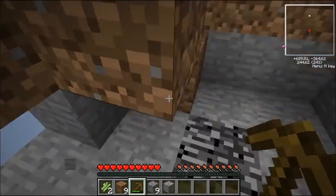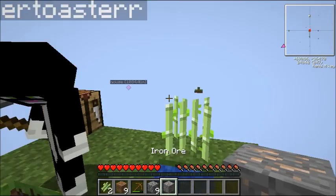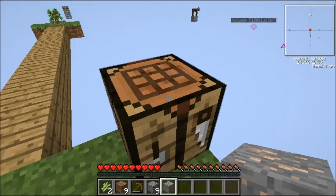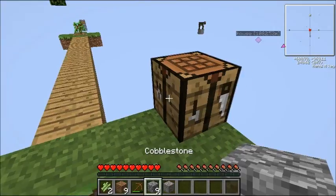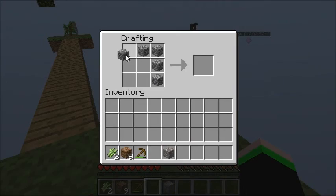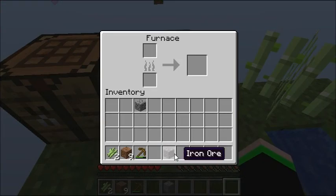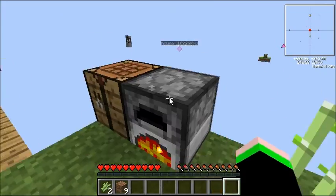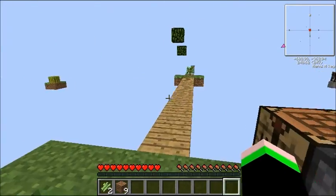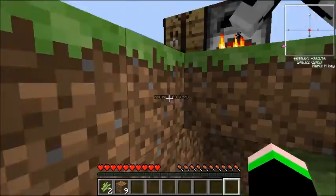How much cobblestone do you have on you? None. I've got one more iron — I have three. You kind of need a furnace. Do you have enough to make one? Yeah, that's literally what I wanted to do. I forgot for a second. I've got that iron in — put the other iron in, we're going to cook it. That's pretty much all we have.